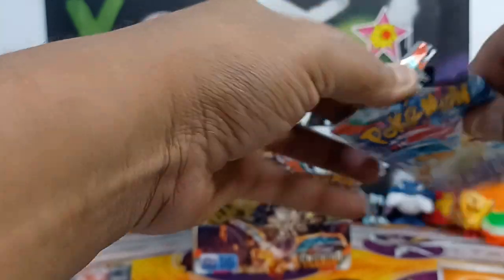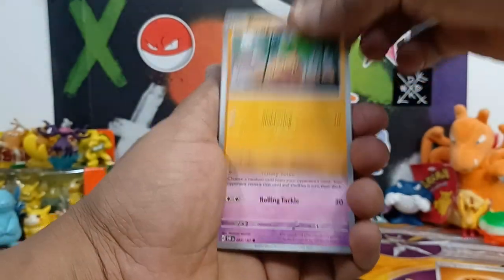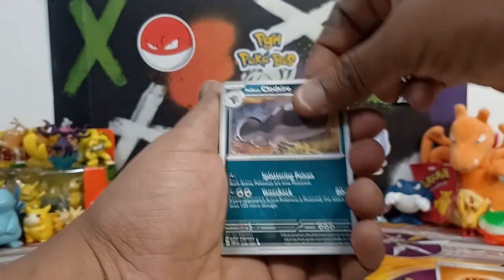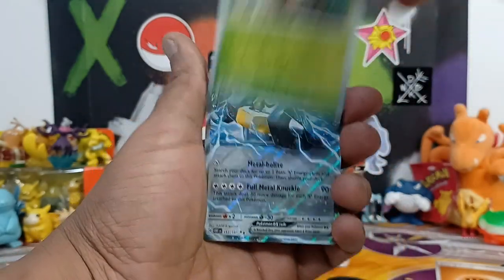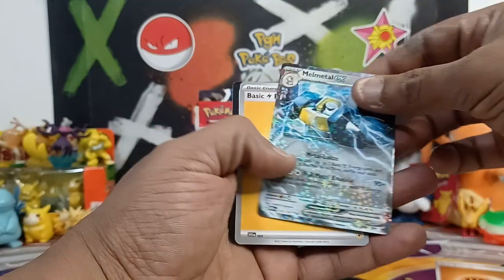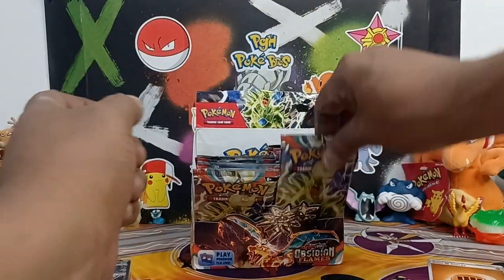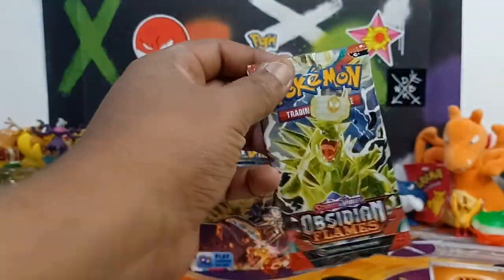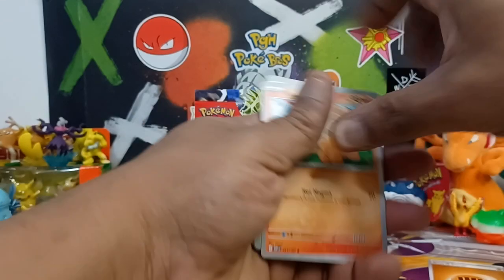Still a bunch of packs left — can definitely pull another Charizard. Also bought a Paldea Evolved booster box; we might be doing a video next Monday as well. I can't believe it's already going on Labor Day. Where has time gone? Where has summer gone? It's just crazy. Gotta have fun, take it one day at a time for sure.